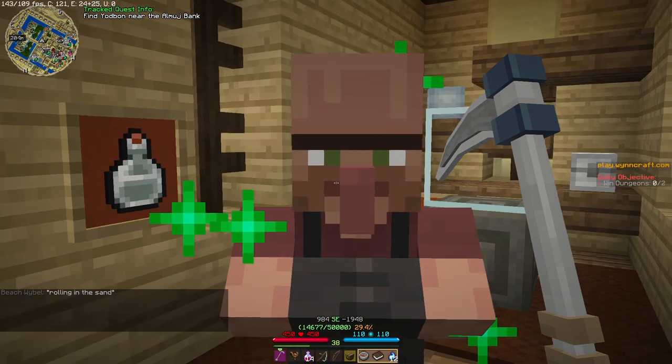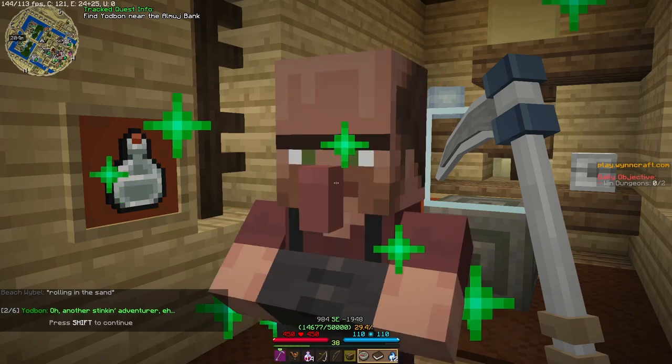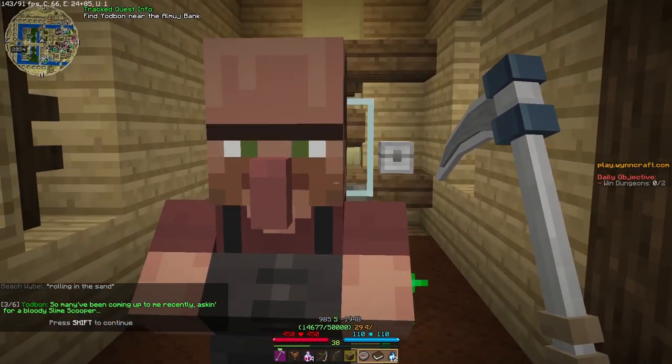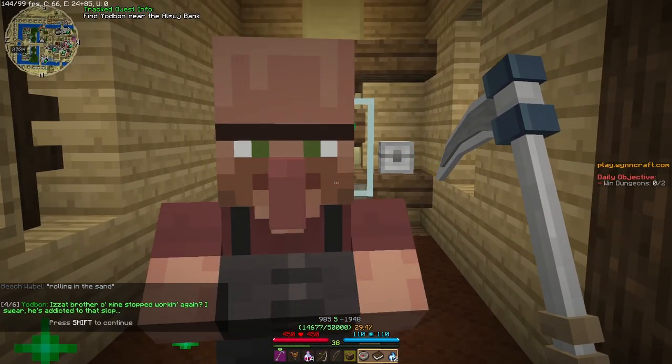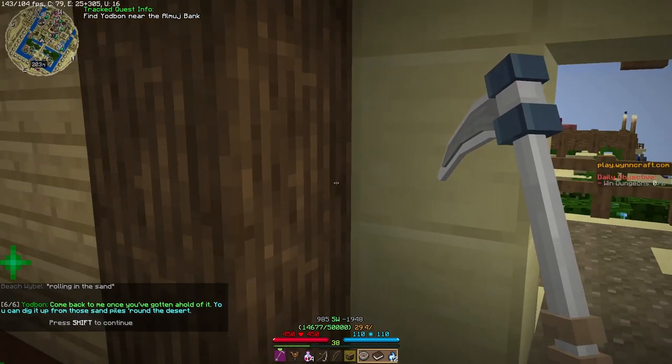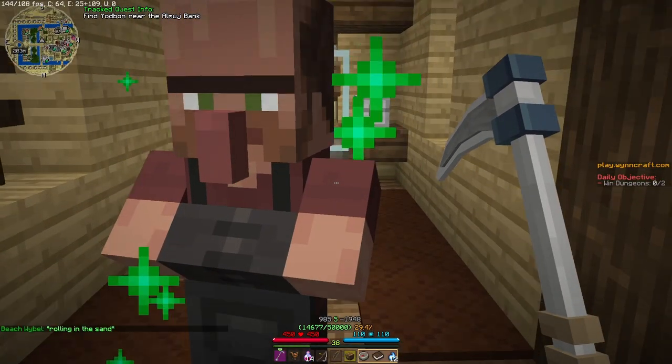'Welcome to Yodbon's Glassblowery, what can I do for you?' 'You can blow me a glass bottle!' 'Oh, another stinking adventurer — so many have been coming to me recently asking for a bloody slime scooper. Is a brother of mine — stop working again, I swear he's addicted to that slop.' He'll make me a scooper if I get him some soft sand from the sand piles.